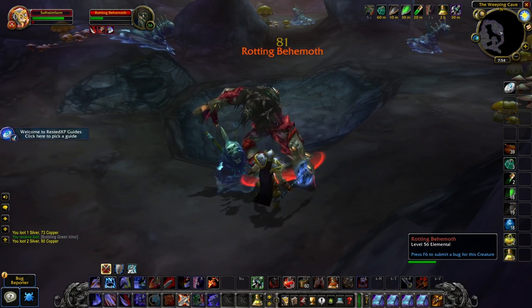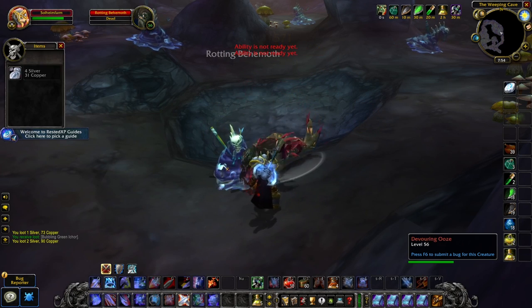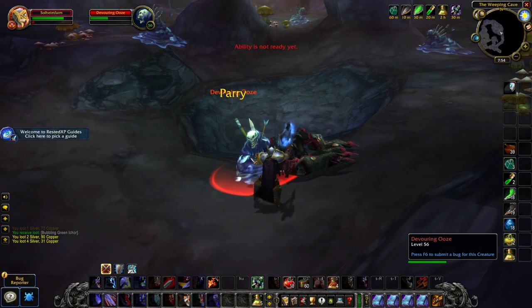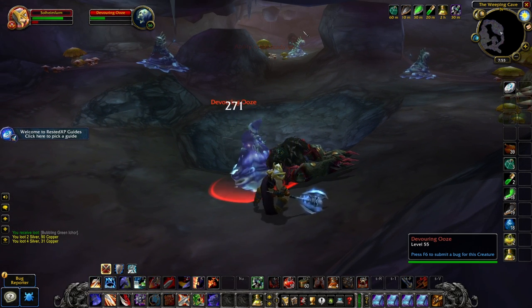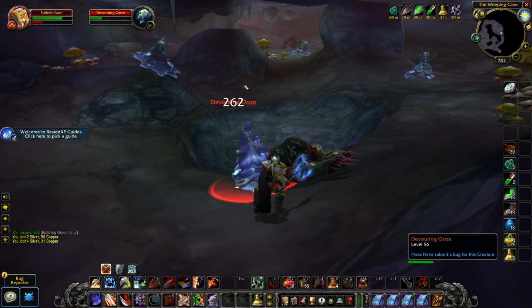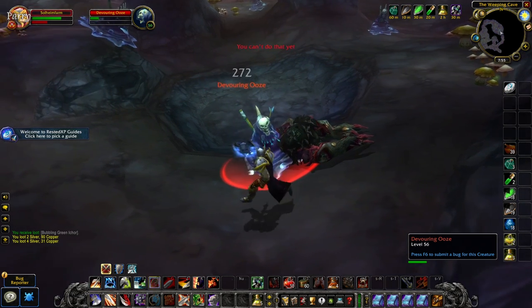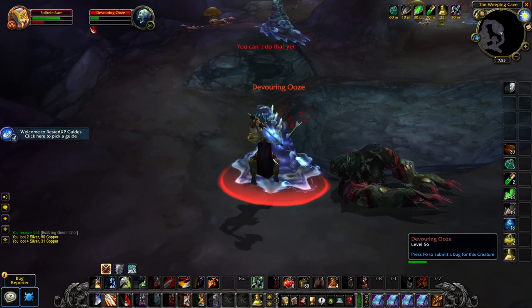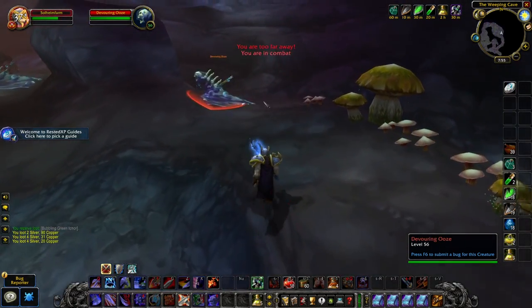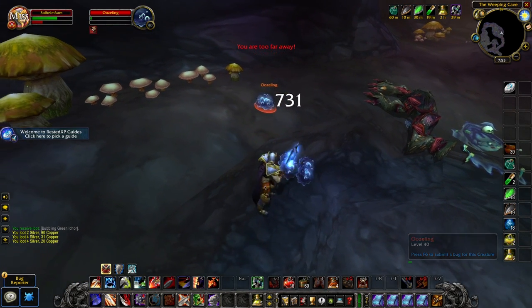On top of that, everyone wants their raw gold to train their class abilities and also get their mounts at level 40 and level 60, which further increases the value of gold and gives each individual gold even more purchasing power. Because of the demand for raw gold to train these things, people will offload materials they find while leveling at a very cheap price to get any extra gold that they can, giving you some excellent opportunities to obtain incredibly cheap items.